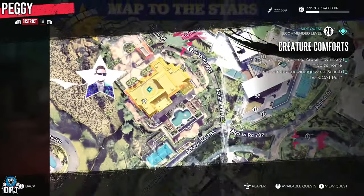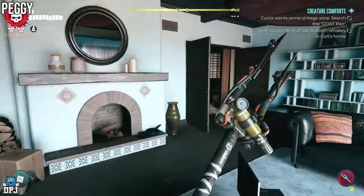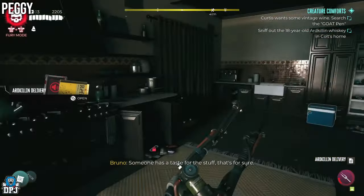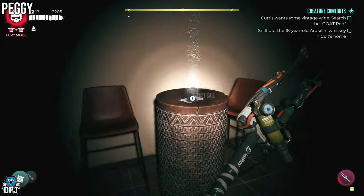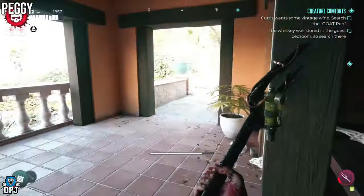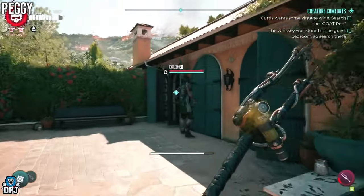First up you will have to head back to that first mansion you would have come to starting the game. As you progress through this area you need to grab a few items to complete this stage. One is found as you enter the back door right here on the side. Then you want to come to the wine room — there are a couple of things here you need to grab. Head upstairs and go to that guest bedroom, which you can only get in from the outside because it's locked from the inside. Be careful though of those shotgun traps — they are brutal.